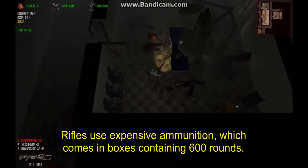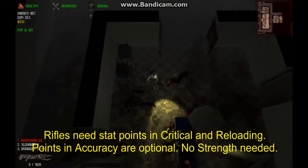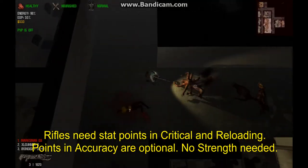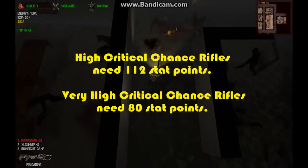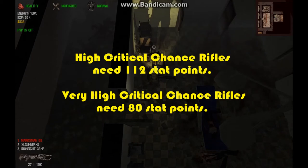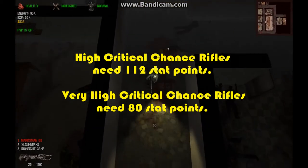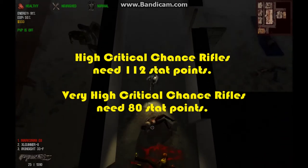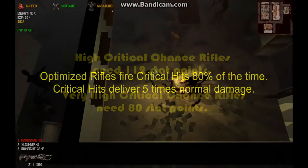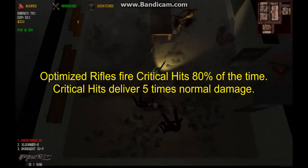Boxes of rifle ammunition hold 600 rounds. Rifles rely on stat points in critical hit and reloading. Adding points in accuracy is optional. Rifles do not require strength. Most rifles are high critical chance, which means they require a total of 112 stat points in critical in order to optimize their odds of delivering critical hits. A few high-end rifles are very high critical chance, which requires only 80 points for optimization. In either case, an optimized rifle will deliver critical hits 80% of the time.